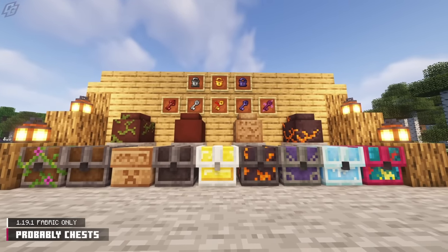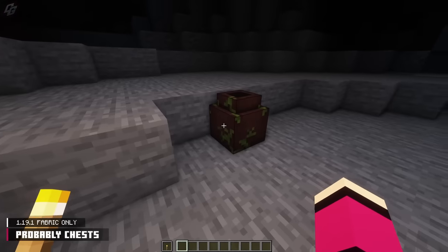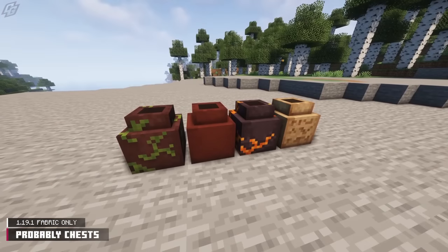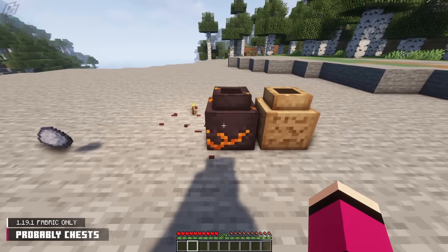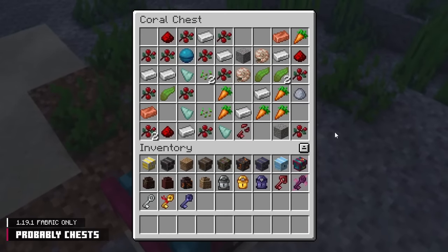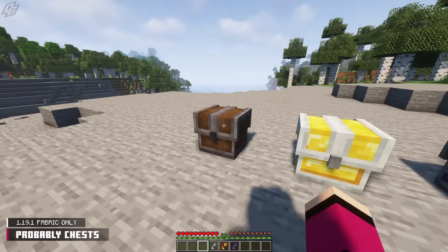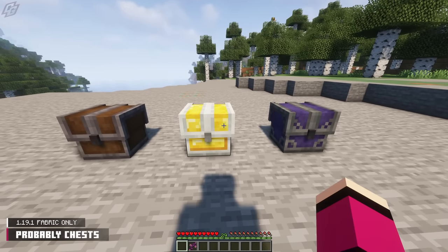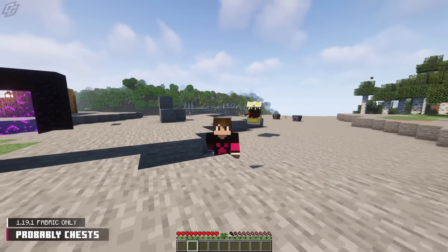The Probably Chests mod is made by the same dev as Mob Scarecrows, and this one has way more content. Chests and pots will occupy almost every area of your world, and some of these chests will be man-eating mimics. All four pots — excluding the normal pot — have different spawning locations, and when broken they drop an assortment of basic materials. In total, expect to come across nine different types of chests. There are three locks and five keys — the locks go to their matching chests and can only be unlocked with their respective key. The suspicious key turns a chest into a mimic, and the friendly key can tame mimics, giving you a mimic friend to join you on your adventures.